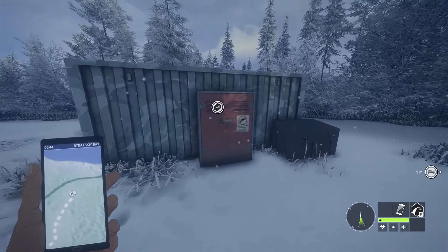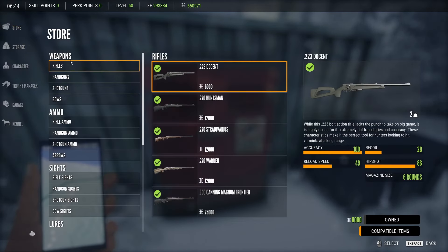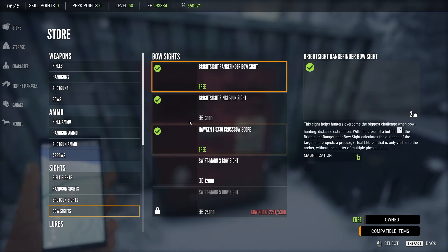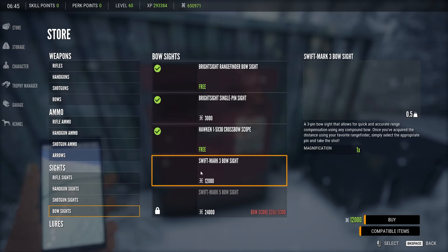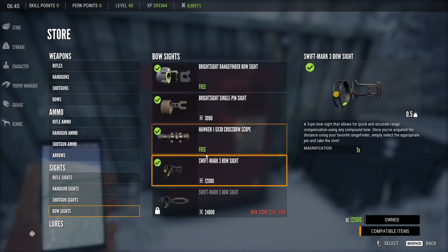I've been doing a little bit of bow hunting, and I've actually gotten to the point where I have been able to unlock a brand new — and this is very exciting — bow sight. I can now use the Swift Mark III bow sight. Not quite where I need to be to get the Mark V, and it's quite a ways off, but the Swift Mark III bow sight looks great. I'm definitely going to try it out today.